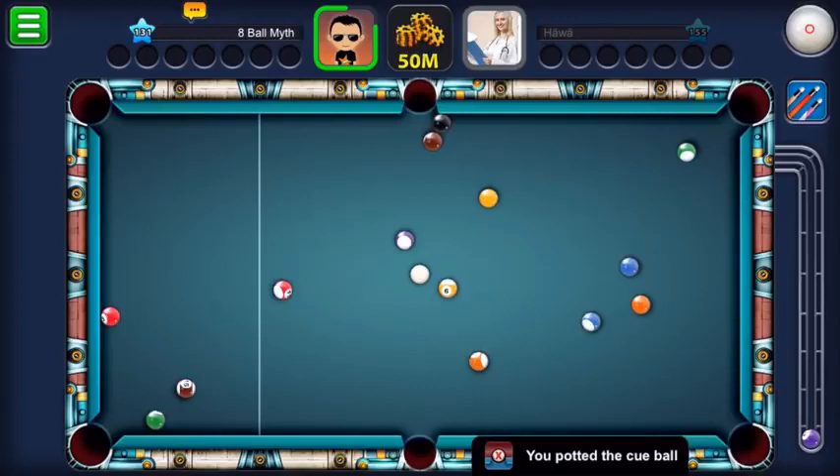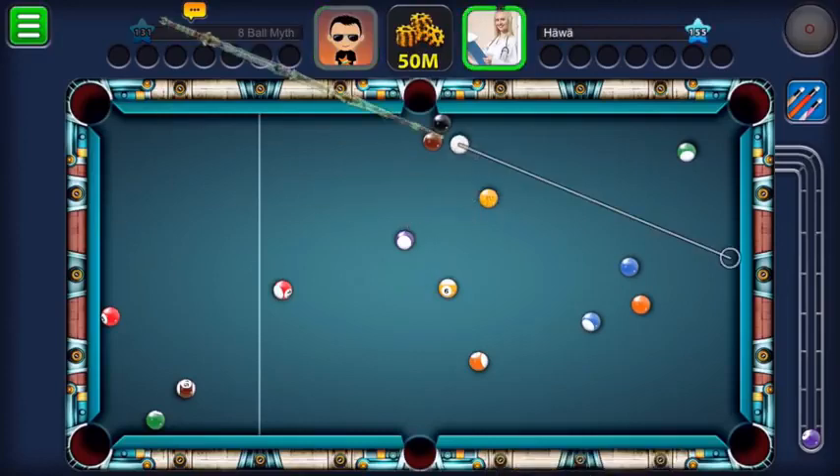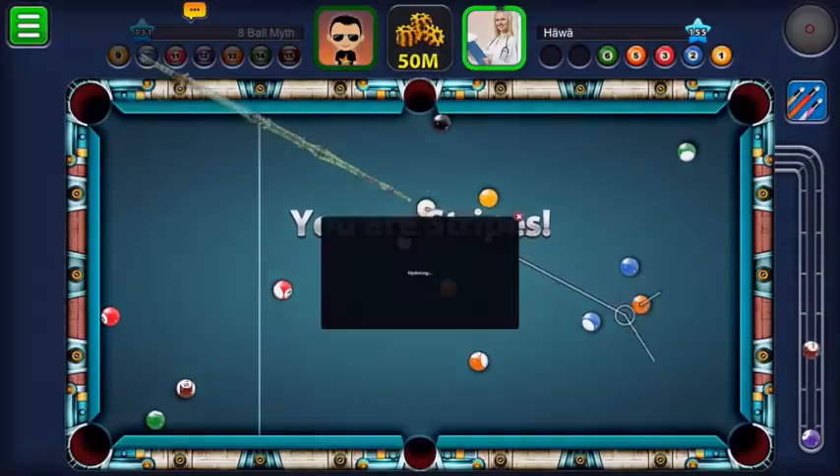Our only saving grace is the fact that the black is actually in a pretty much impossible position. I'm pretty sure there's no way you could double that black, although it's quite close to the cushion so you possibly could do a cross double into the opposite middle pocket. I'm not sure if it's touching the cushion but it's pretty close.